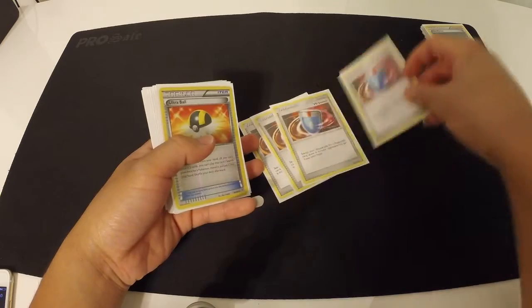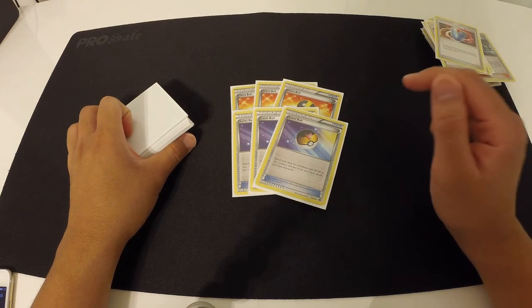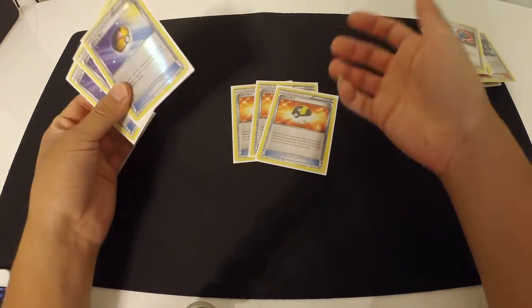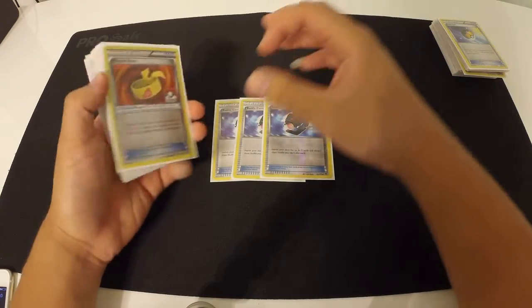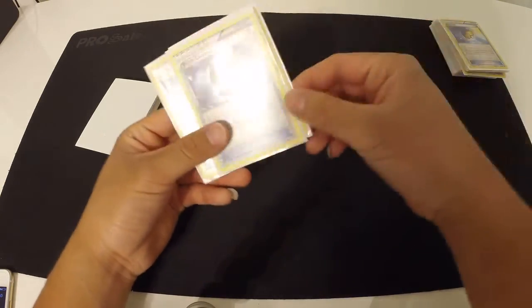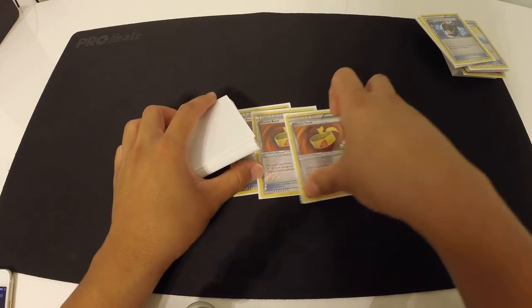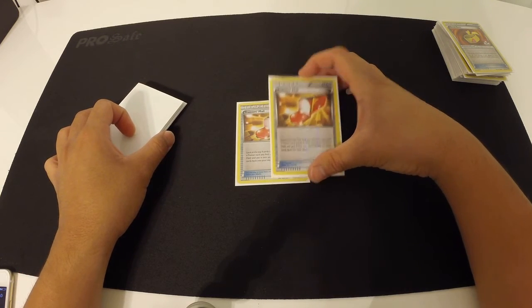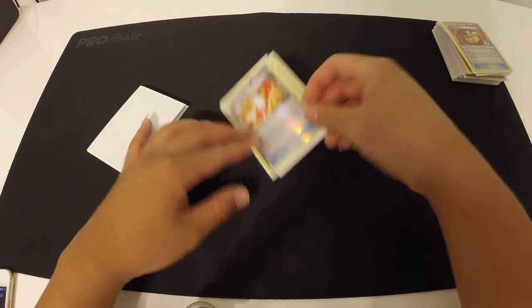For items: 4 VS Seeker to reuse supporters. We run 3 Ultra Ball and 3 Level Ball — Level Ball gets any Pokémon you want in this deck not named Shaymin, and Ultra Ball lets you drop your hand size down, get to Shaymin, draw, and get any Pokémon you want. We run 3 Battle Compressor — I did have 4, but I think 4 is a little too much. I have no problem getting them early game, so 3 is fine to dump Pokémon, supporters, or any junk you might need into the discard pile. Next, 3 Muscle Bands for extra damage to hit the magic numbers, and 2 Trainer's Mail — I'd like to make it 3 in the future — to reach for Battle Compressor, Muscle Band, Level Ball, or supporters.